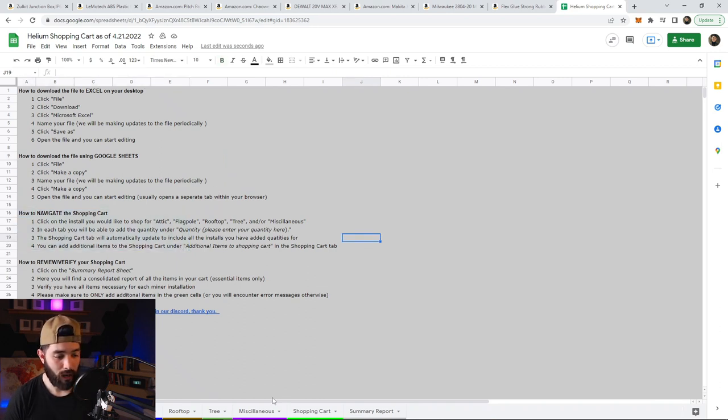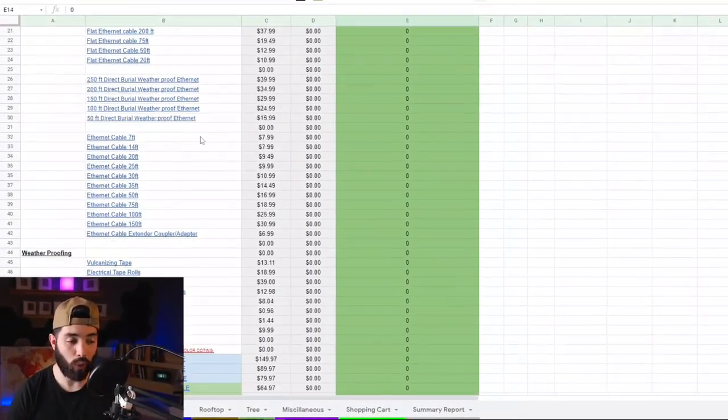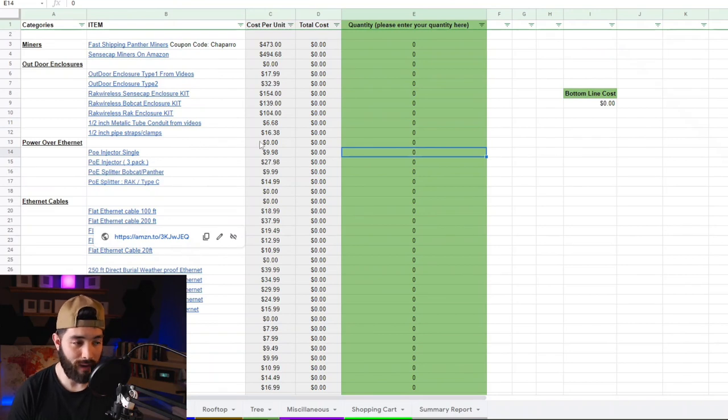As soon as you click on the spreadsheet, you can follow the instructions — use Excel or Google Sheets depending on your preference. Navigating the shopping cart is important, so make sure you read that section. For example, let's say you have two miners — two locations. Say you want to do one attic install and one flagpole install. First, go to attic and list out everything you need for that install.